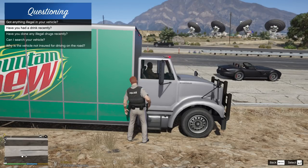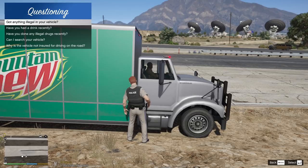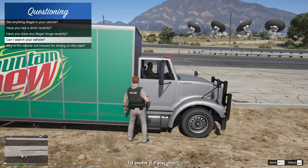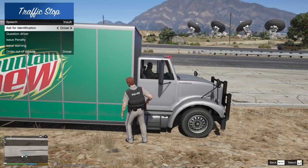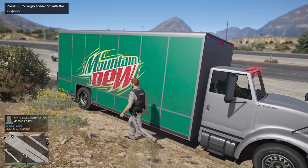Have you done any drugs or drinking recently? No to the drinking. So he's saying no to all that. Is there anything illegal in the vehicle? Perhaps. Do you mind if we search your vehicle? I prefer if you didn't. Okay, sir. I'm going to go ahead and ask for your driver's license and proof of insurance, please. Mr. James Folker. All right, Mr. Folker, you hang tight. Be right back with you.